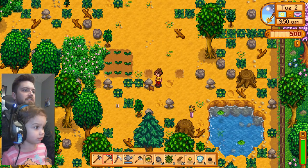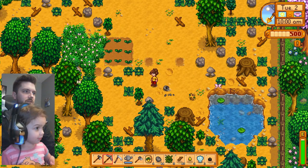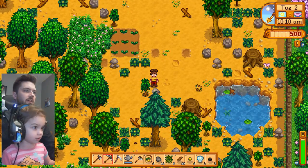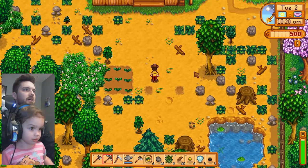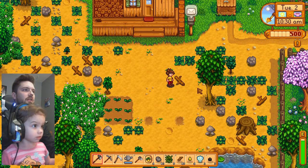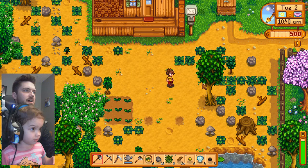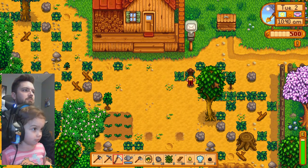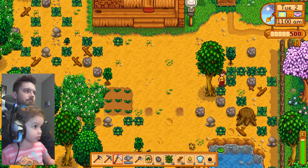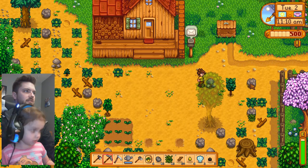Now we need to — can you break some rocks? Good. And this one? Good. I'm going to try green. Green doesn't do anything. Clear the rock — good job. Now we need to clear some wood. What do we use to clear wood? What tool? The axe? Yeah, go ahead and use it. Good job. Now we're going to use the scythe to clear out some more leaves, and now we're going to use the pickaxe to clear this rock.